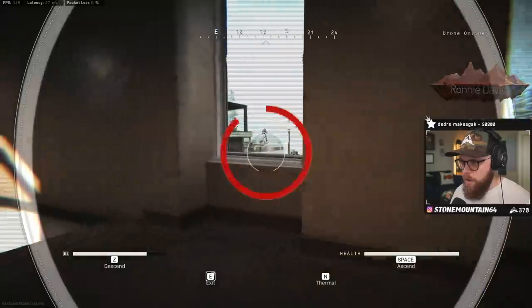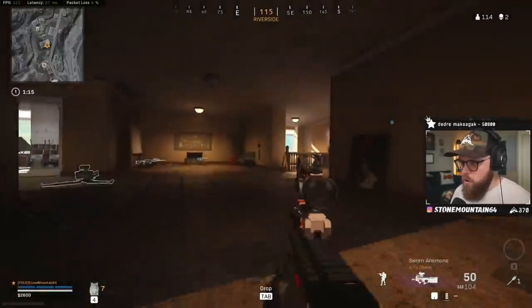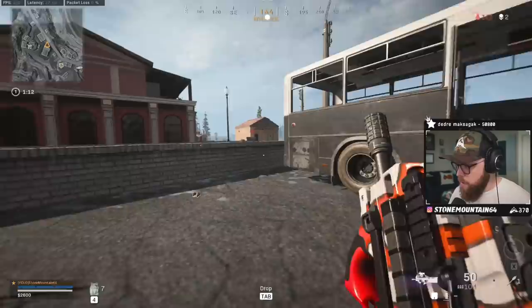There are two enemies with us — that's kind of nuts. One on the edge, he's jumping off. Whoa, how did I break the glass? I thought you couldn't do that with the thing.